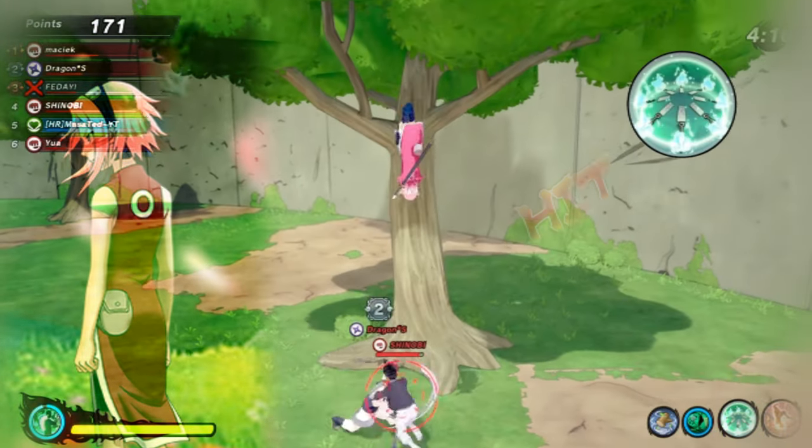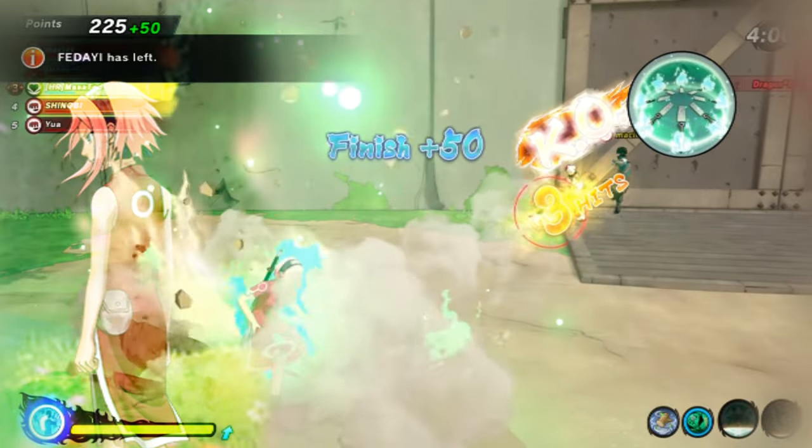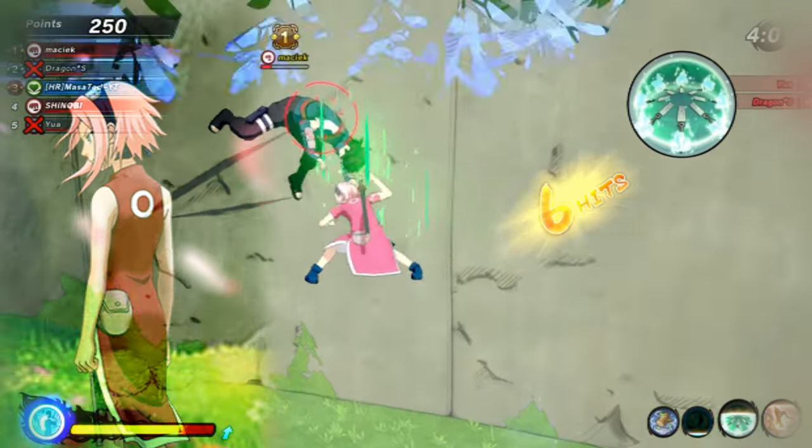Build one: Kid Sakura. First Ninjutsu — Green Rain Hold. What this does is heal your health, reduces your cooldown again in Jutsu, and also your team's. It's quite incredible, especially with short cooldown Jutsu.